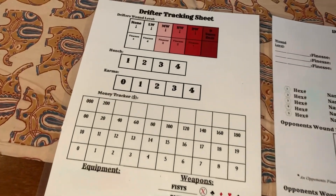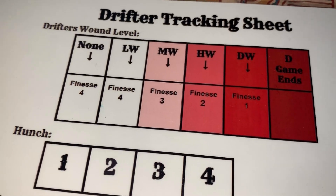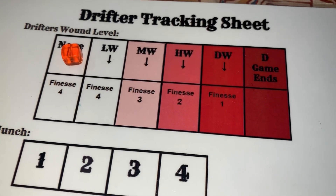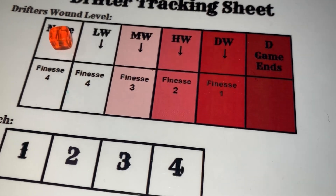That brings us to the first page of the tracking sheet. At the very top you'll see the drifter's wound level — we start with none, so let's get a token on there to represent that. Underneath each wound level you can see your current finesse score, so as your wounds increase your finesse score drops.